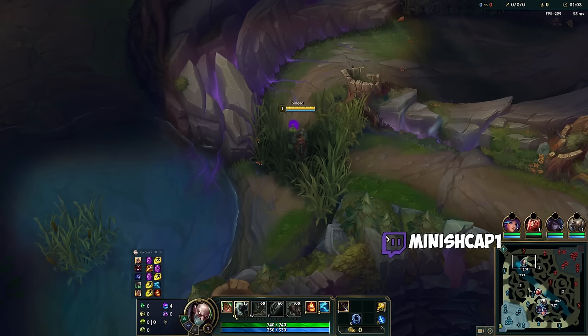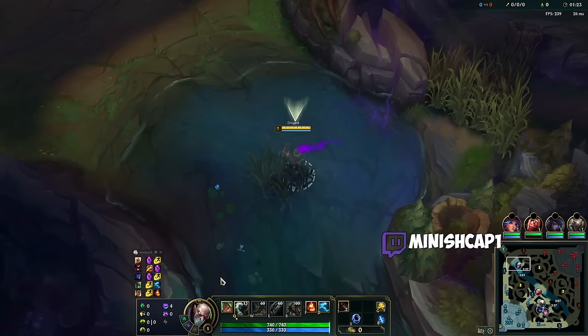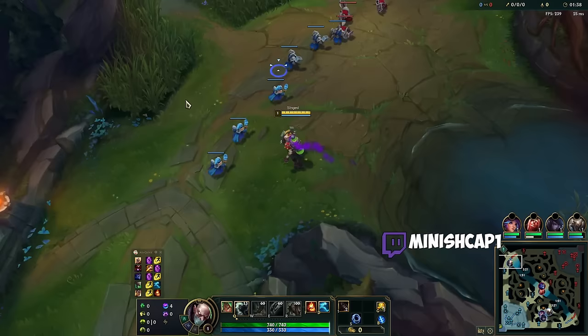What this actually means is if you have Wormog's in your inventory, which gives 750 on its own, you only need an additional 550 health. Liandry's first item gives you 300 health. With Grasp and Overgrowth in my runes, combined with Liandry's, I should get at least 150 bonus health by the time I finish Wormog's as item 2, giving me 15% move speed out of combat. Combined with Demolish and the out-of-combat healing, I'm going to be an absolute split-pushing and healing machine.